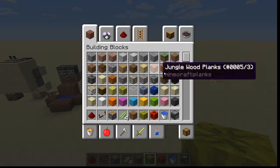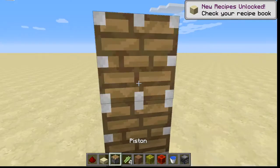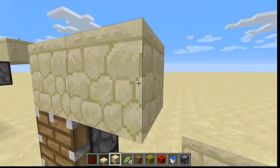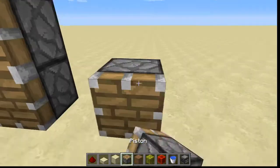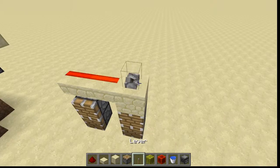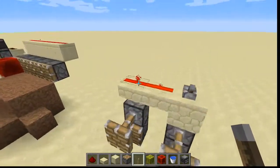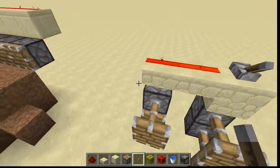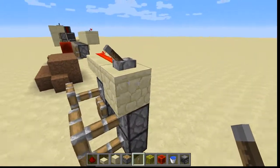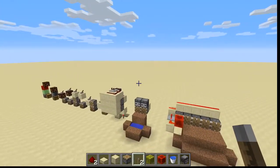Now I'll show you something that stops block update detection. If you take a slab, it doesn't have quasi-connectivity properties. So if we take our full block of sandstone, duplicate this, grab our piston, and wire this across — only the top one is going to power on this one, whereas both of these are powered. Because quasi-connectivity powers through the solid block, but if you use a transparent block like a slab, it doesn't. So this is a good way to avoid it if you're building somewhere you don't want it to happen. But if you do want it, say for a piston door, use your solid blocks.